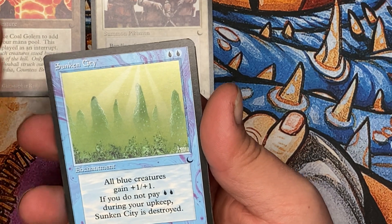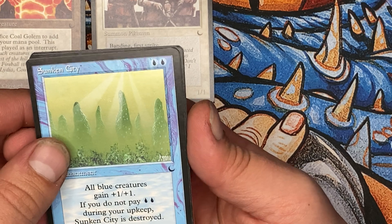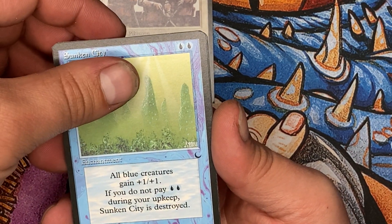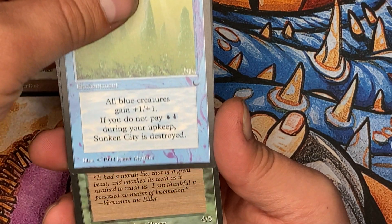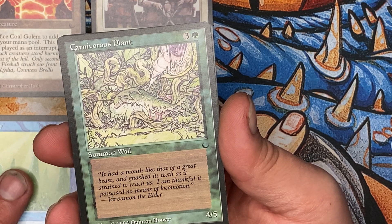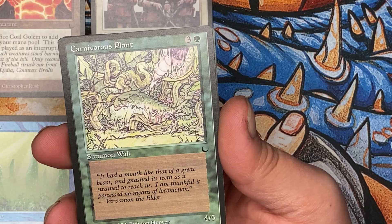Sunken City. All blue creatures get plus one, plus one, but you have to pay it every upkeep to give it that. Carnivorous Plant. Four mana, four-five. Beautiful.